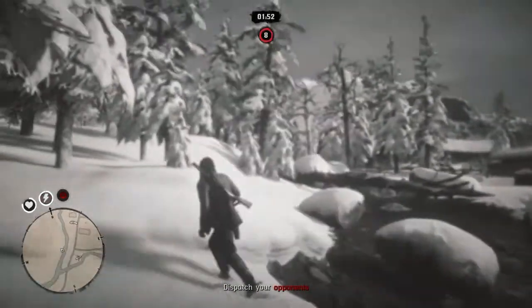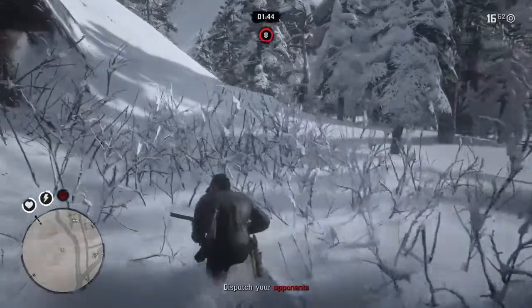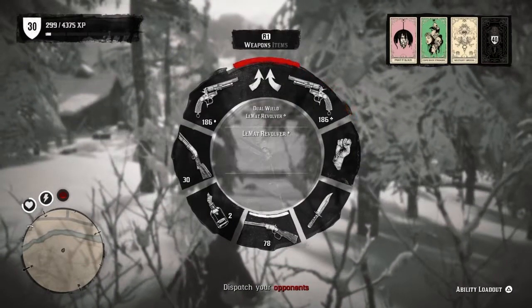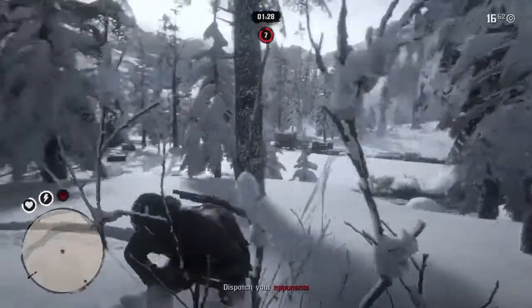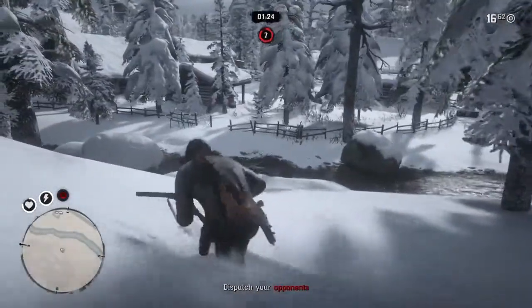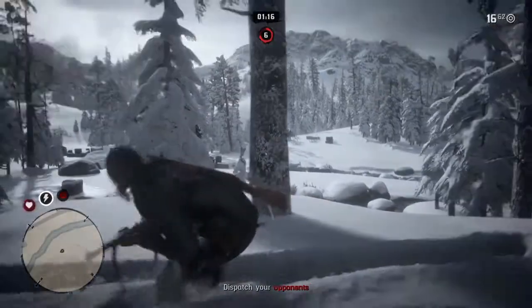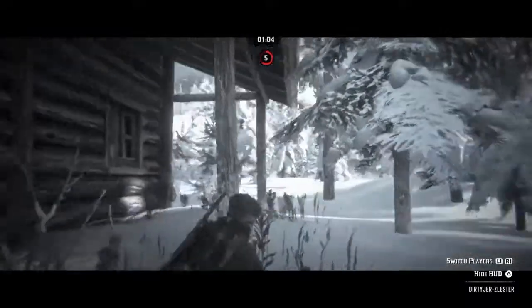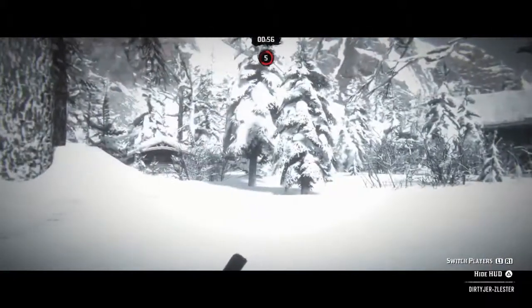First of all, new free roam missions were added last week — the first of many new free roam missions with new mission types and some new characters to meet along the way. This week, two fan favorites from the Red Dead Redemption story join the cast of characters in Red Dead Online. Ride out to Adler's Ranch or search out the famous gunslinger Black Belle in the Alamone for the new free roam missions, available for both PS4 and Xbox One.